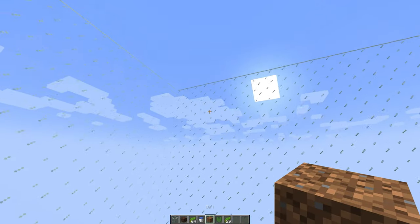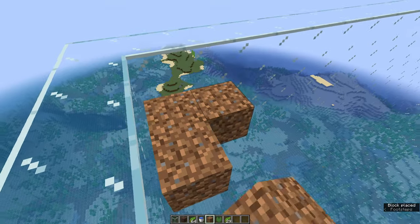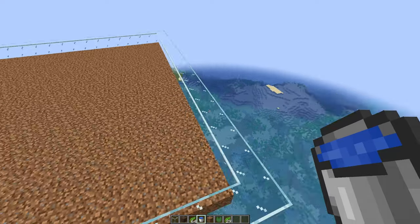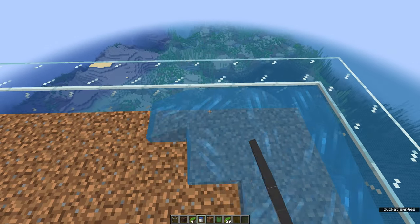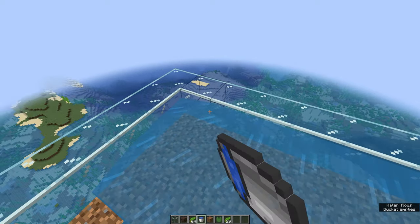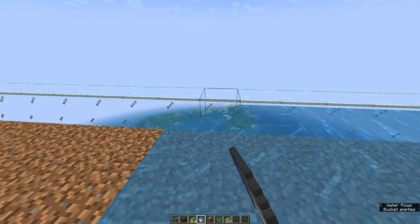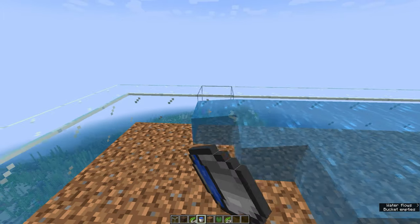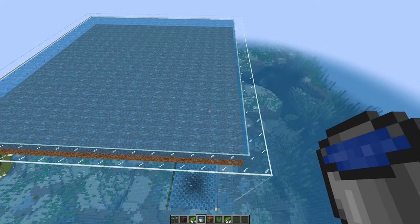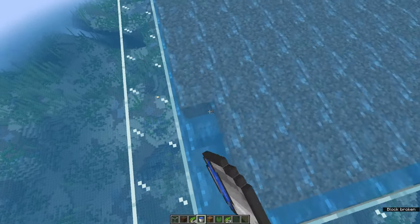Then go to the top, leave one block free and place a row of temporary blocks. Now cover the whole area with water so that you have water source blocks everywhere. After that you can remove the temporary blocks.